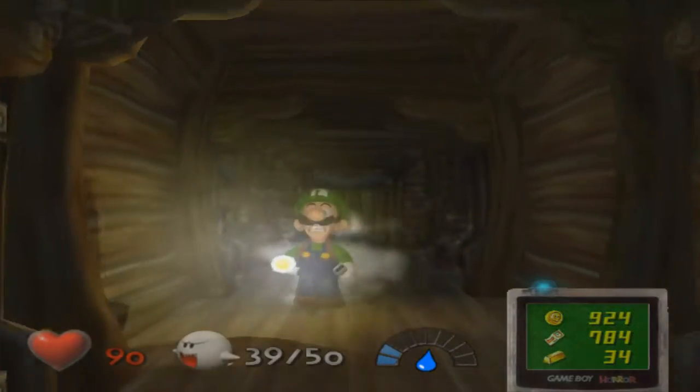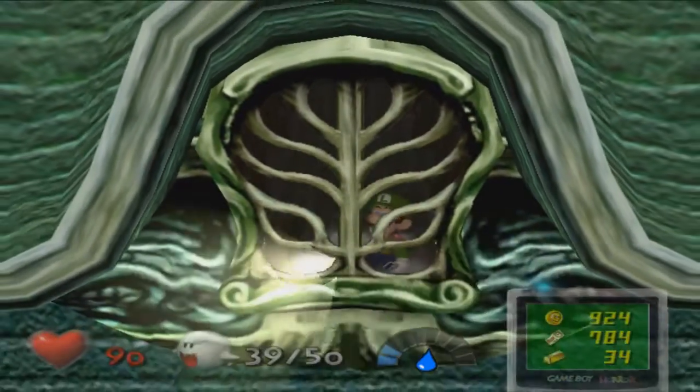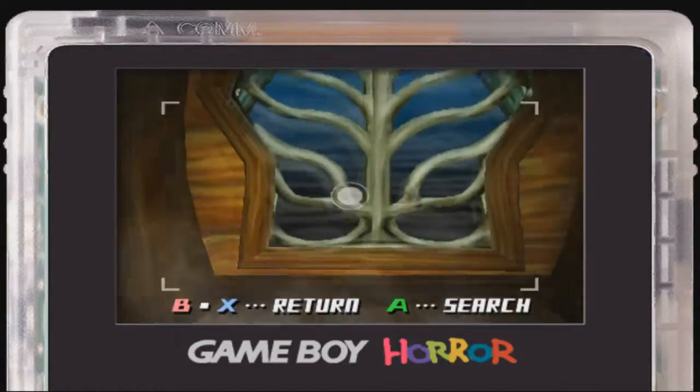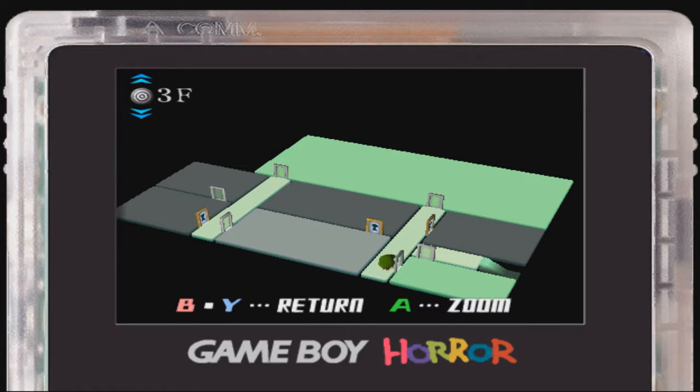Those ghosts actually remind me — I don't talk too much about the beta of this game. We can actually see out this window if we want — it's just like one of the windows of the mansion. Luigi has nothing to say about it. The whole mansion is blacked out, which means we have to get the power back on.